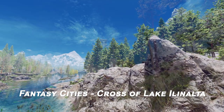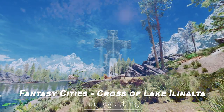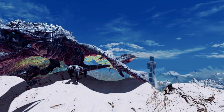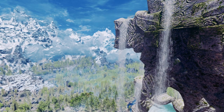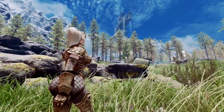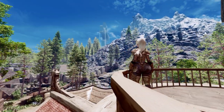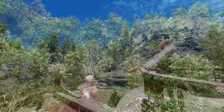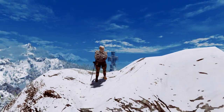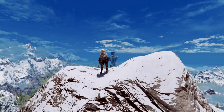Next up is Fantasy Cities: Cross of Lake Ilinalta. This mod adds a gigantic cross to Lake Ilinalta, which is visible from anywhere and maintains the appearance of flowing waterfalls. You can admire this enormous cross from the Whiterun Plains, sparking curiosity about the location and encouraging players to experience the unique scenery. This mod makes Skyrim even more fantastic by offering a distinctive landscape.